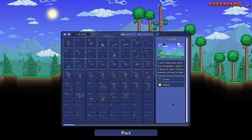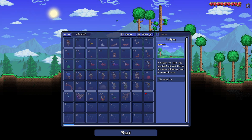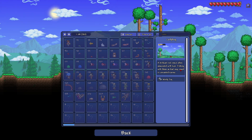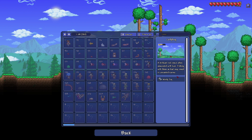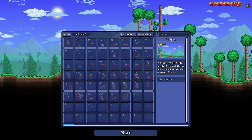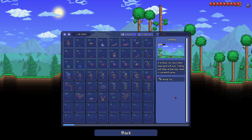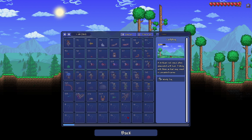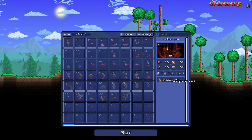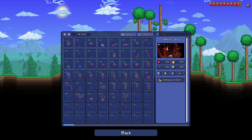A swift flying insect which hunts mosquitoes. Comes in a variety of colors — fish are somewhat attracted to these. Ladybug: a brilliant red insect often associated with luck. Fishing with this bait may result in unwanted karma. Wait — really? Fishing with these as bait may result in unwanted karma. That sounds cool. These are the bastards that killed me last time. Underground desert — I'm well aware of that down there. Look at that background — it looks awesome.